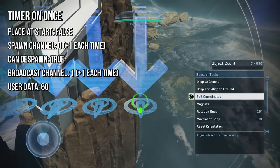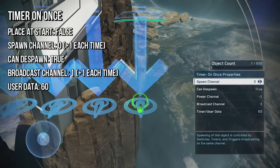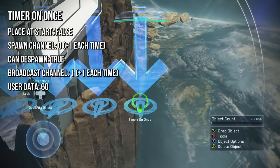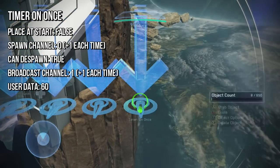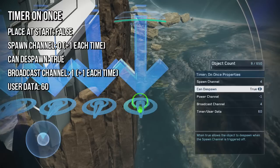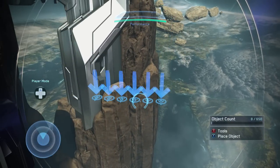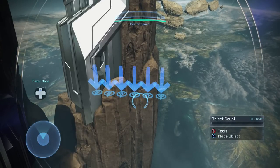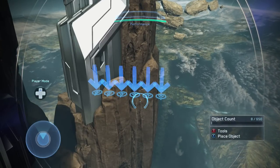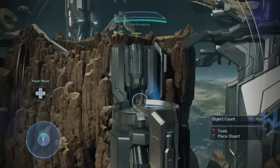You're going to just move the spawn sequence up by 1 and the broadcast channel up by 1, and leave everything else the same for these. So basically you're going to have a timer that broadcasts every 60 seconds throughout the match. You could do it with 30 seconds, you could do it with 2 minutes, however you want. But I would do 60, and then you can build all of your weapon respawns off of this. It is kind of object intensive, but it doesn't hurt anything.